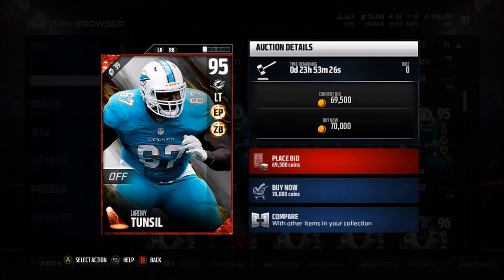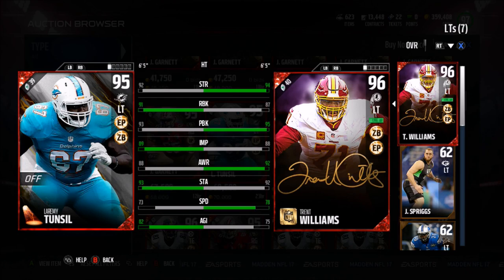We have a new offensive spotlight — Laremy Tunsil with edge protector and zone blocker chemistries: 92 strength, 91 run block, 93 pass block, with an 89 overall, 93 speed, 93 stamina, and an 82 agility.